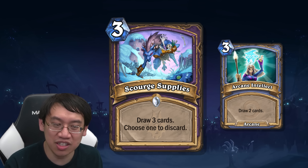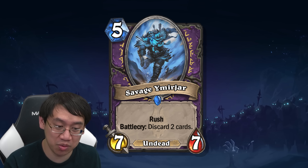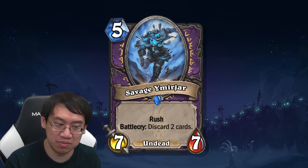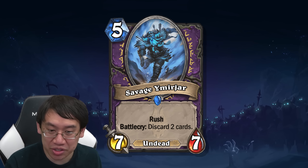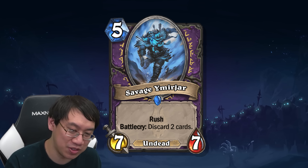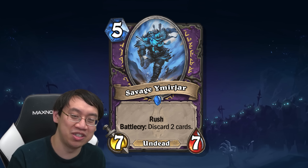Here's another good discard card: Savage Mirjar, a 5-mana 7/7 undead with rush. Battlecry: discard 2 cards. Pretty good card — good stats for the cost, and discarding could be an upside. It's good in the discard deck, but maybe there's not enough stuff to discard, and not enough discarders to discard the stuff you want to discard — of which there aren't enough.